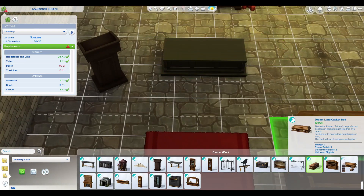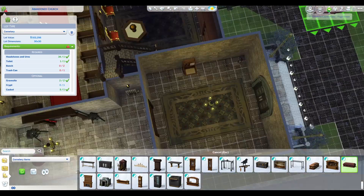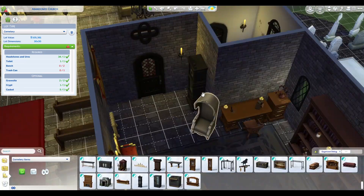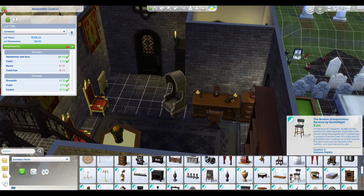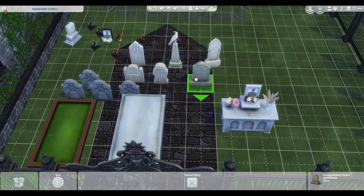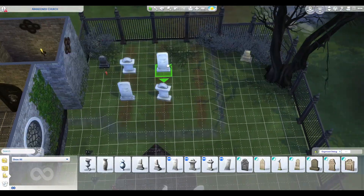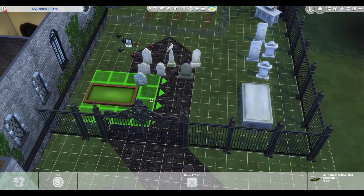I have two graves in particular that have lore. The synthetic grave site — the material used for it is questionable, we get that from the description. I've decided whoever's buried there was clearly a questionable Sim. You'll notice the graves either side of it have a little more space between them than any of the other graves do. So it's a little bit like people want to avoid that grave in life and in death. Who knows? Was it a serial killer? Or was it just a person who was an alien who was perfectly fine and minding their own business, but people don't like difference? Who knows, there's lots of options.